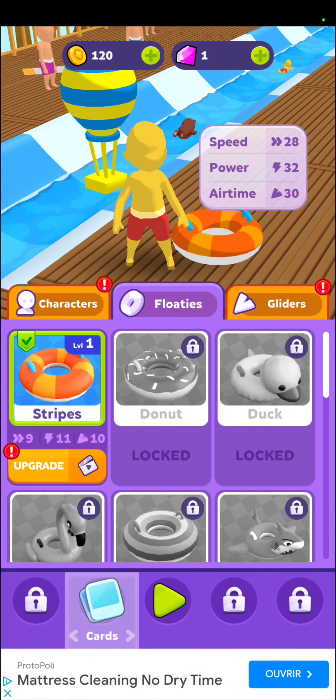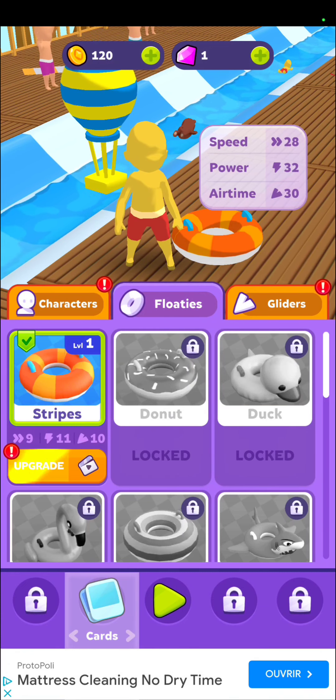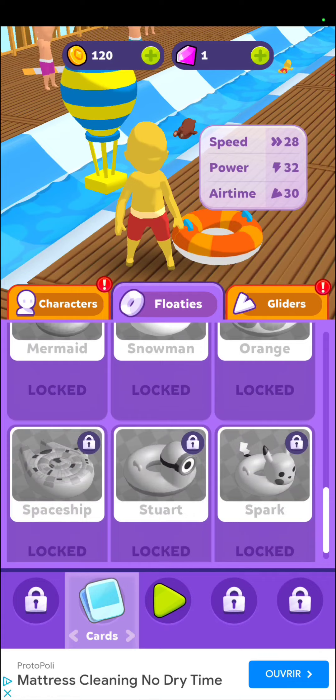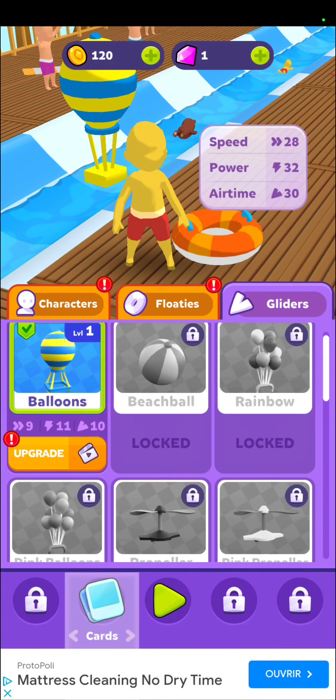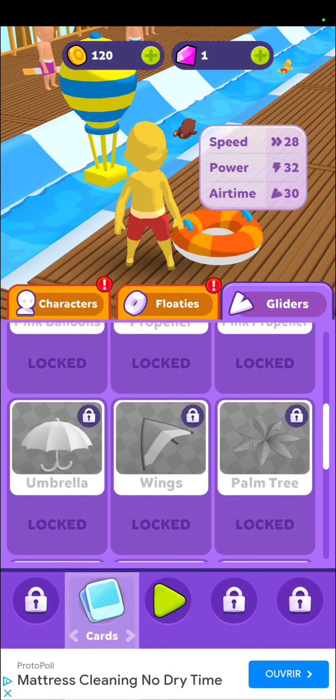You can upgrade by watching ads. You can get floaties — I'm sure these things give you more speed, power, or airtime depending on which one you get. You can watch ads to get a level one stripe, and gliders are probably the same thing. You can upgrade — pretty standard for these types of mobile games: watch ads and they'll give you stuff that will help you play the game better.